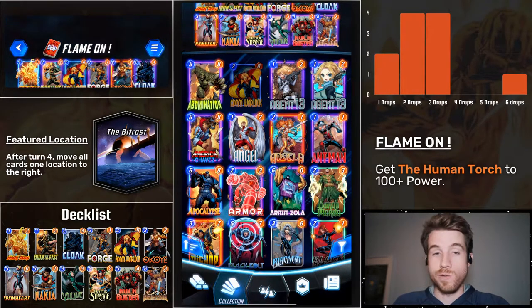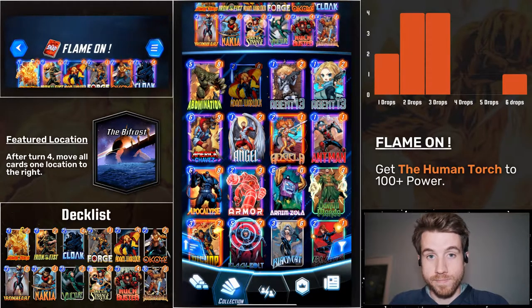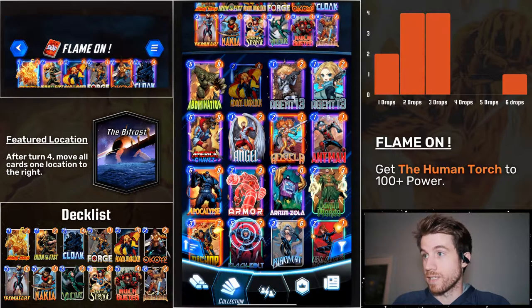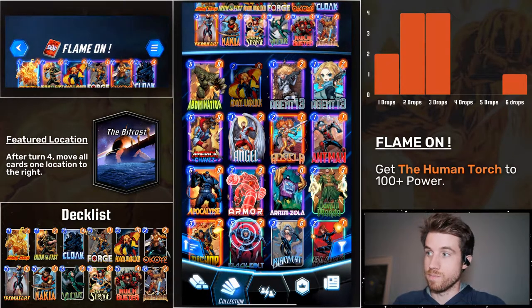So I'm playing a Human Torch deck. Human Torch is a Pool 3 card — when he moves, he doubles his power. There's a new featured location, the Bifrost. After turn 4, it moves all cards at one location to the right. A lot of people are running move decks because of this, because it benefits them.